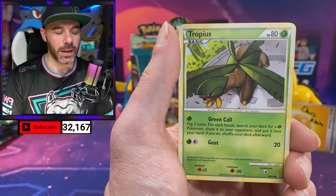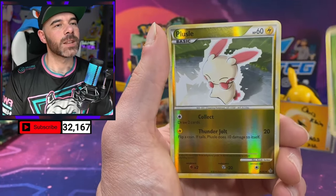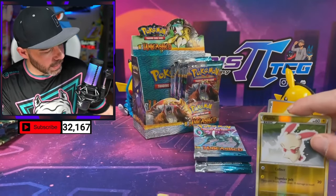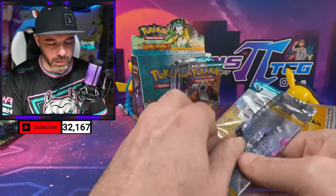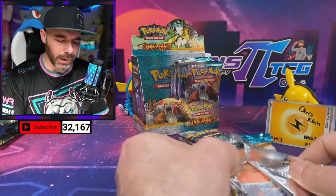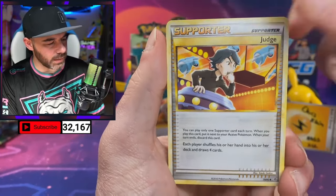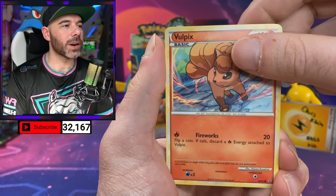We got Cherubi, Tropius — come on, we need a Prime! Reverse Plusle. And an Ursaring Non-Holo. I need everybody to send all the luck — a wall of emotes. Dual Ball Plus Power — OG card from the original Base Set. Love that card.